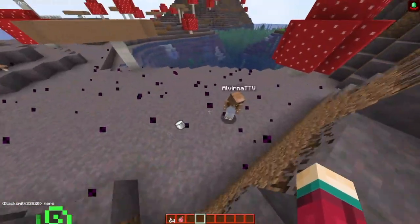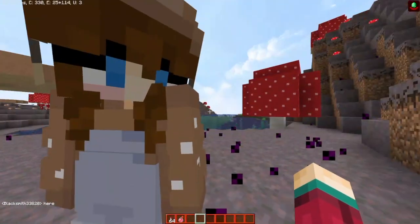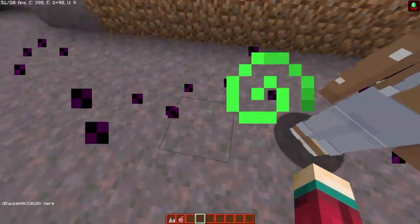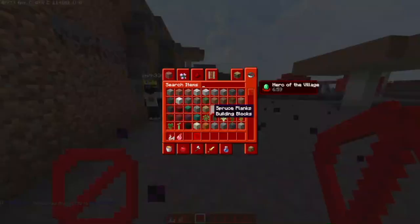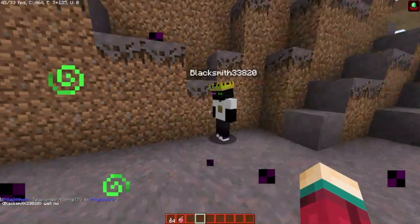Okay, drink it. She's right here. There are barrier blocks here. Oh, you got teleported away!